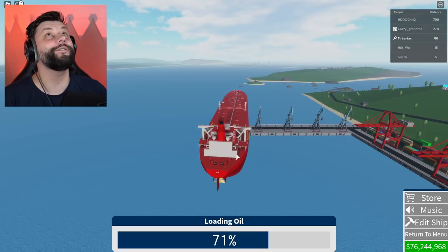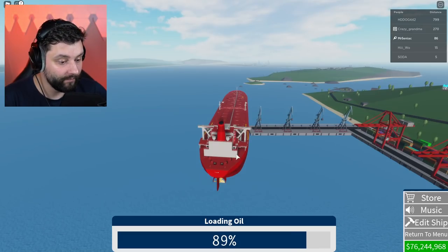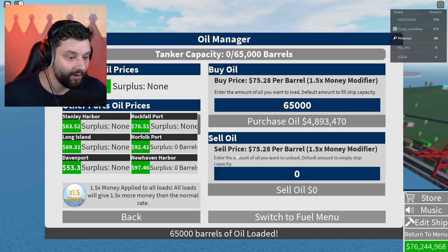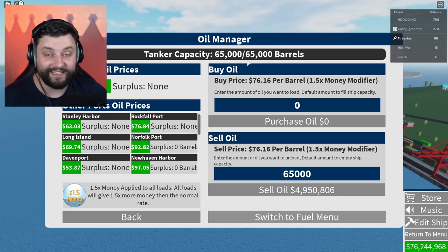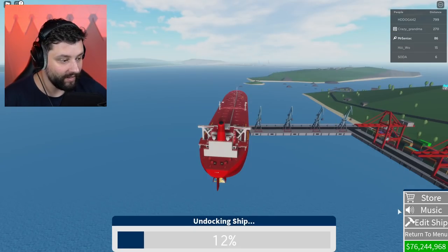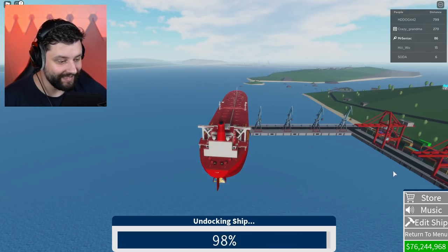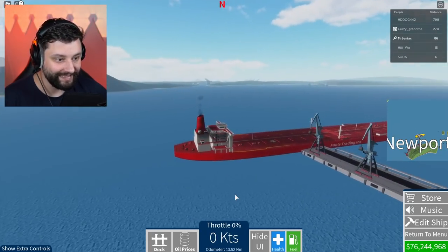We're nearly 80% of the way to completely filling this ship up. There we go - it's now fully loaded. We've now spent gazillions getting 65,000 barrels. You can't buy fuel at this port - you cannot mix it with oil. It is what it is. We're going to undock the ship right now.